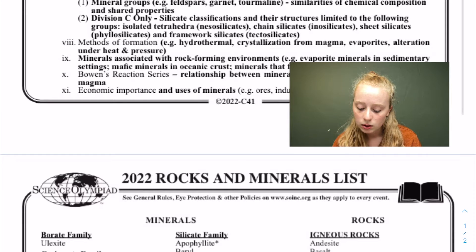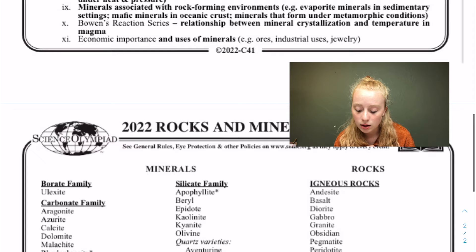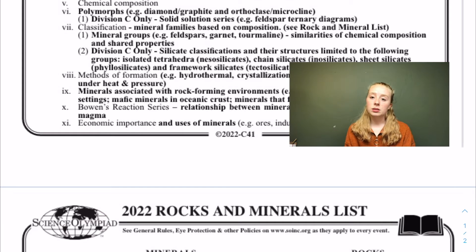You also need to know about minerals associated with rock-forming environments — things like evaporite minerals in sedimentary settings. Halite is something that evaporates: it's formed when water evaporates and leaves behind salt. Then there are mafic minerals in oceanic crust and minerals that form under metamorphic conditions. Make sure you have formation information in your binder.